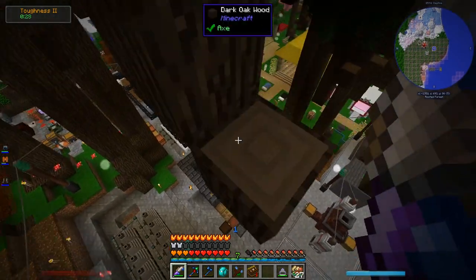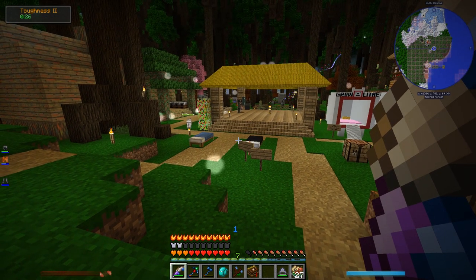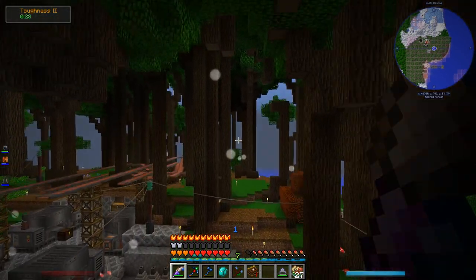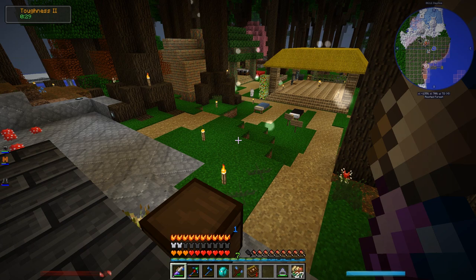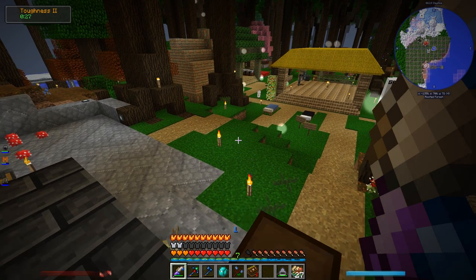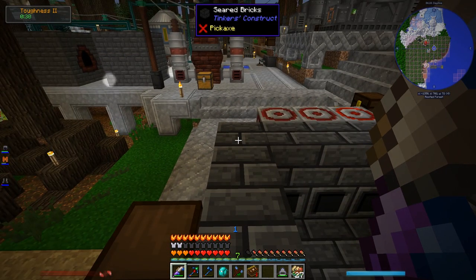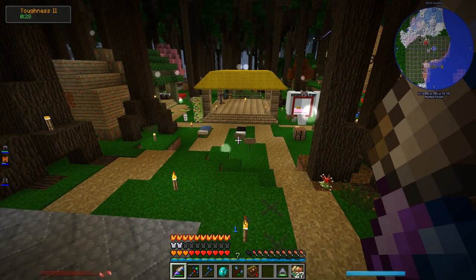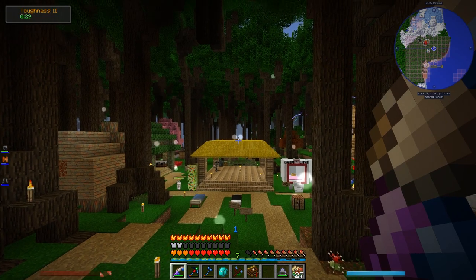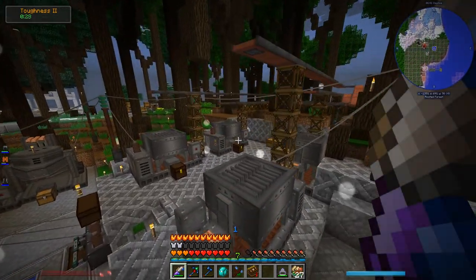I also got rid of the dumping system where you'd dump the mining bag into a system and it would go on conveyor belts to get split up. I got rid of that because I was having some performance issues — animated textures in Minecraft tend to be a bit laggy, and having conveyor belts all over the place was causing problems. Now I'm in lag conservation mode. I got rid of most of the conveyors, including the one that transferred bones over to the farm. It's been replaced with just a single relatively small conveyor belt system.